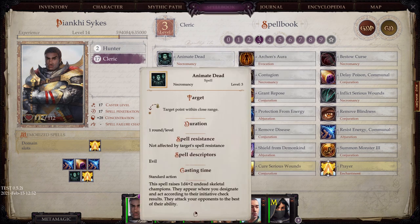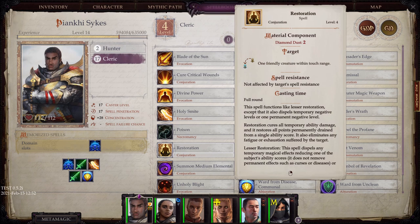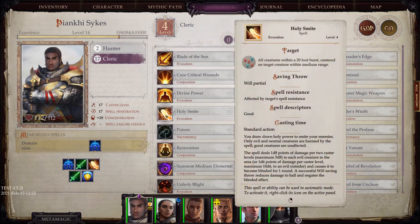Animate Dead is something I actually used a couple of times and it worked really effectively. At level 4, Restoration is always useful — there are a lot of enemies in this game that will damage your abilities. So having Restoration, Lesser Restoration, and Greater Restoration is highly recommended.